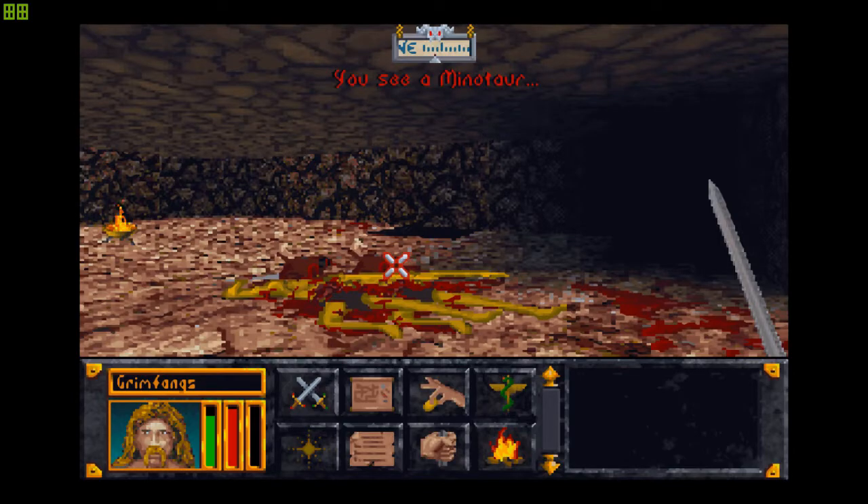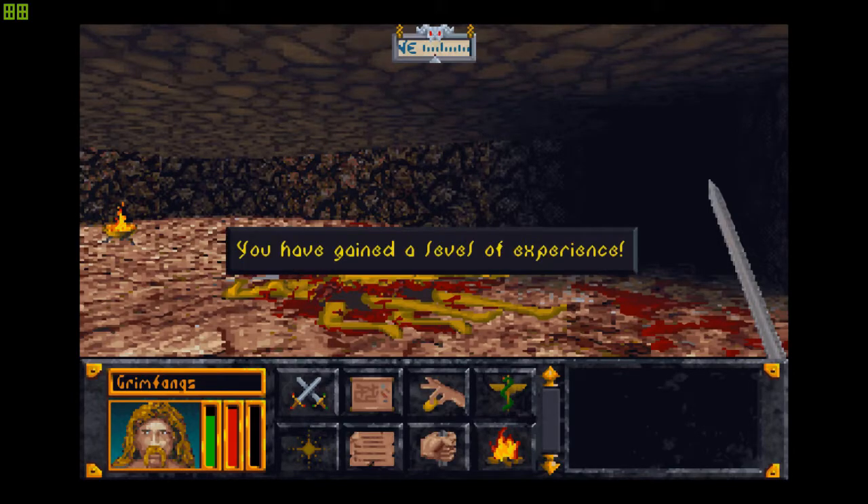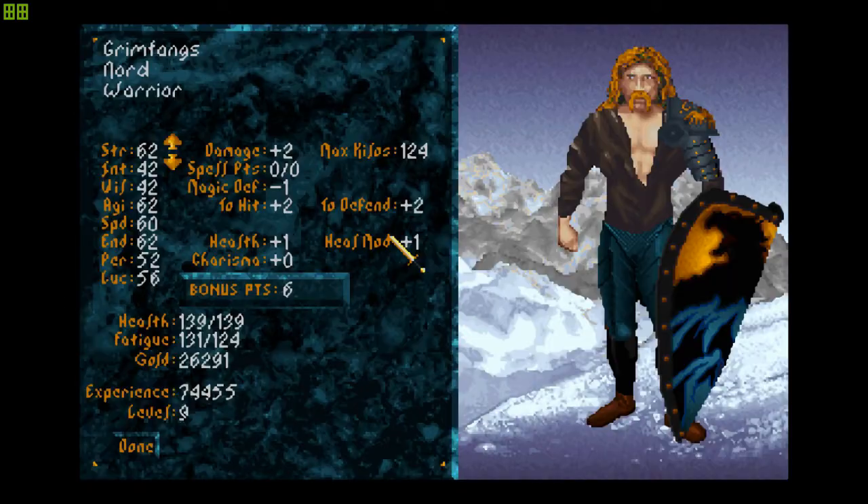Just look at that — fights are over so quickly! And I'm getting experience, let's go. So six points, that's nice, where do I want to put these six points? Probably willpower — four hefty points of willpower, magic defense. That's good, I always like some magic defense for myself. It sort of makes me immune to paralyze and other spells.